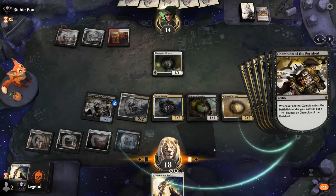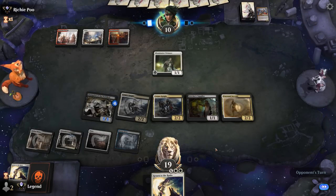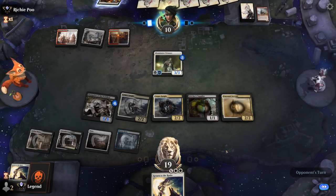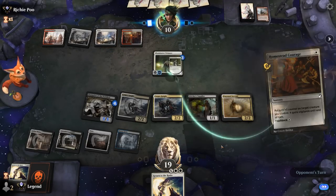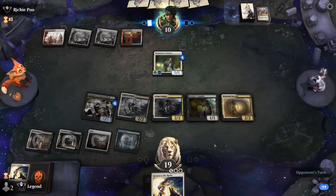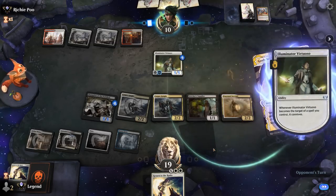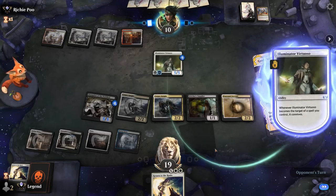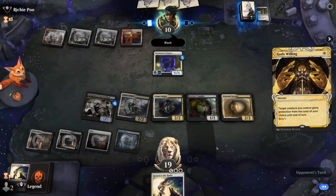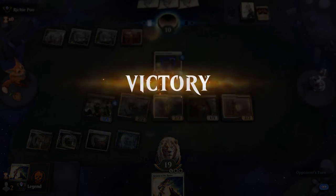Lots of triggers. We're happy to chump with Stitcher's Supplier and can maybe just go wide to kill the opponent. Opponent plays double Homestead Courage — that's a large Swiftfoot Boots target. They give it protection from black with God's Willing to get past our creatures. We could be in a bit of trouble as we're going to get hit for 12. But our opponent thinks they're dead on board — and indeed concedes. On to the next one.